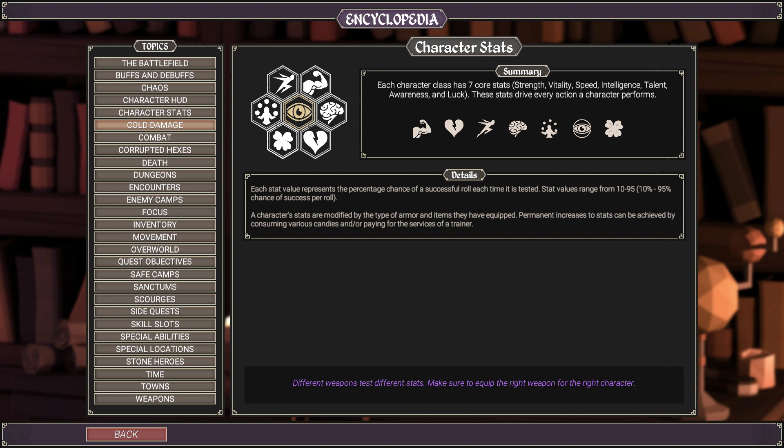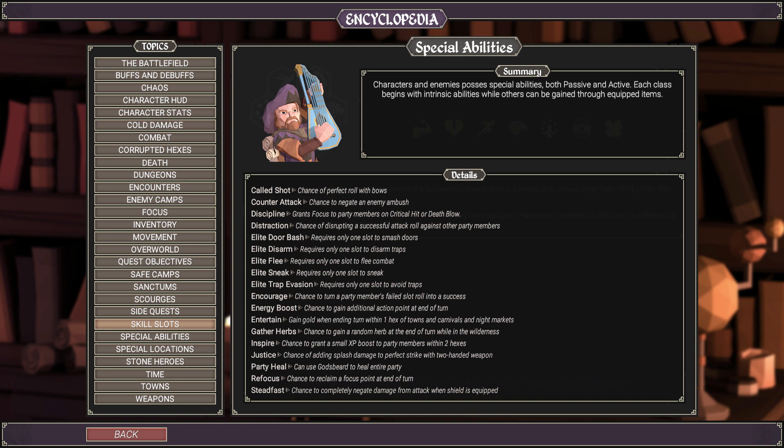The woodcutter has two primary stats: one being strength — and as it turns out, it is the highest strength level in the game when you start off — and the other stat is vitality, just like the blacksmith.